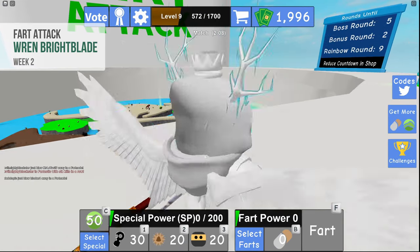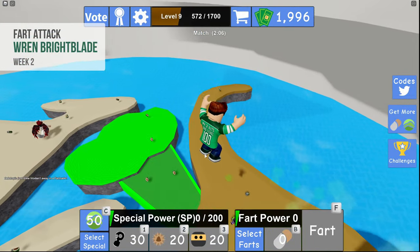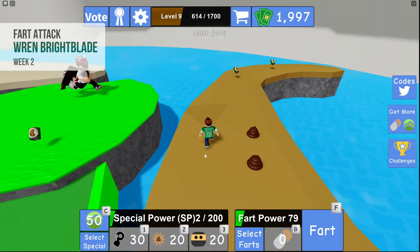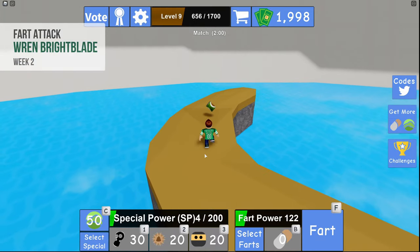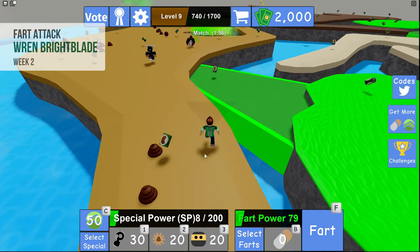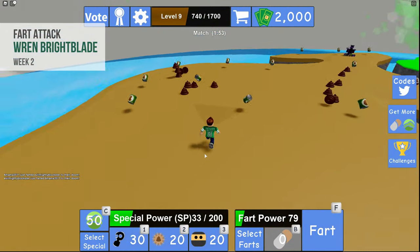For fart attack, there are 5 challenges you have to complete. The first is to play 3 rounds — this will naturally come to you when you get the others, so forget about this one. The second is to fart 50 times, which you do by running around and picking up items and then pressing the fart button.